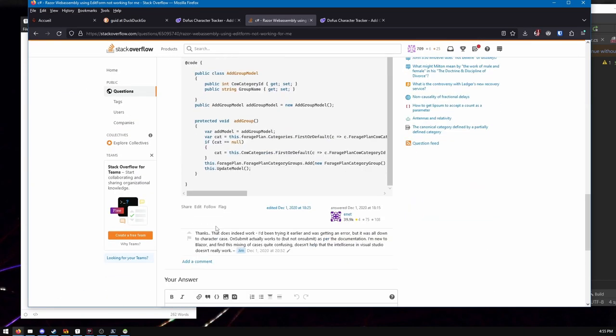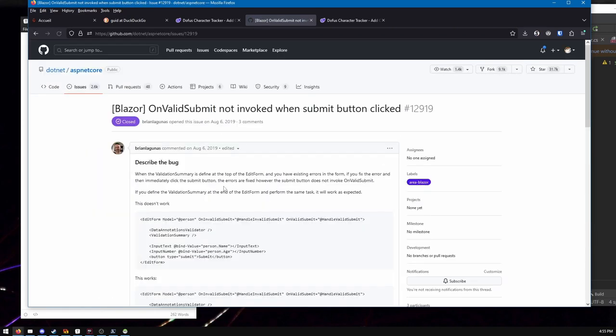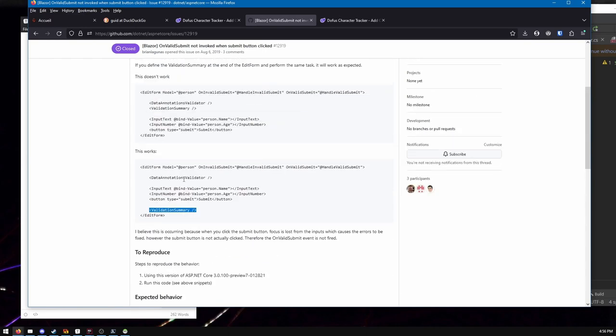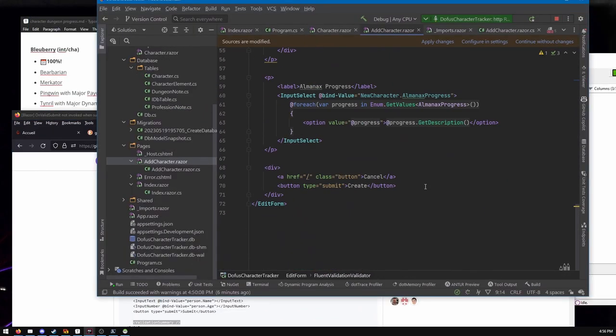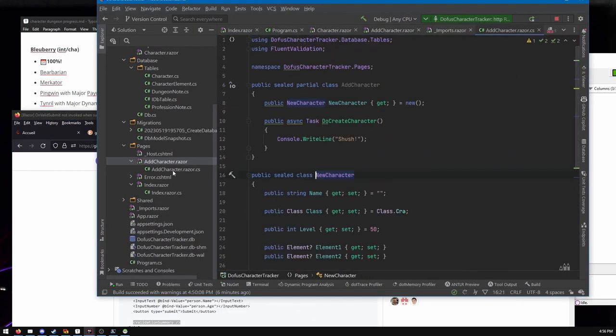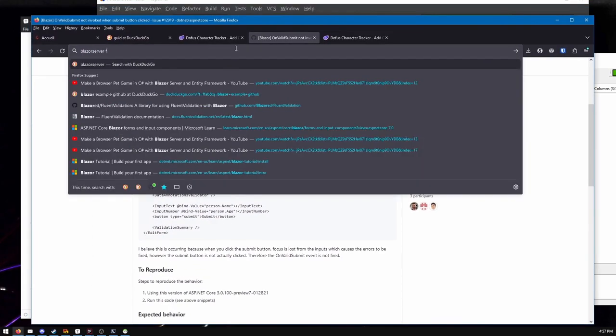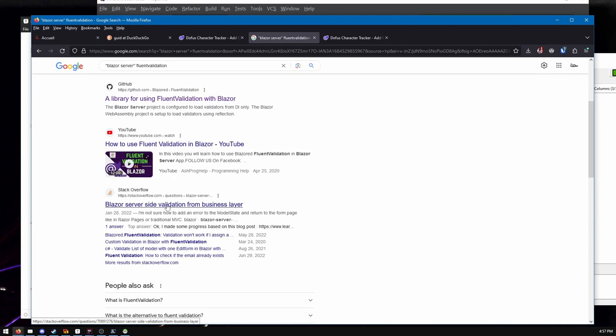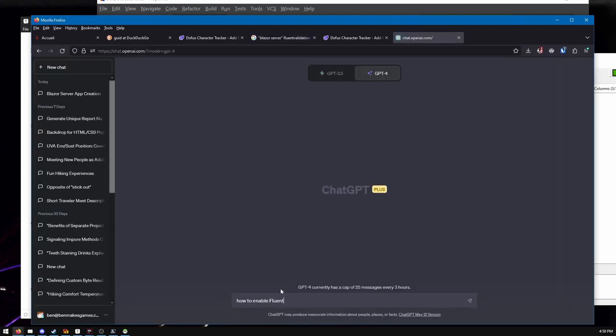I'm still looking into the form submission issue. Someone online was suggesting this and that. I think at one point I asked ChatGPT. It's like something about the validation summary — maybe I don't need the end of the find. It's so obnoxious.